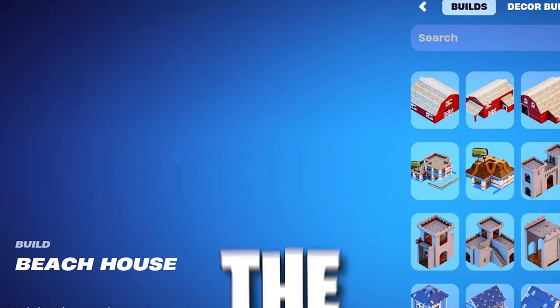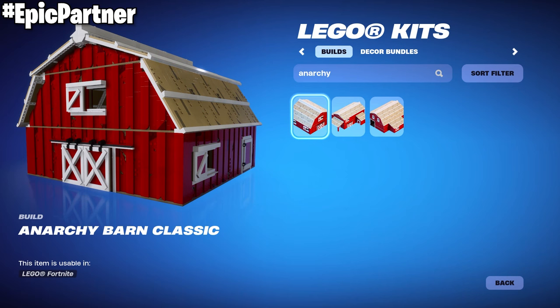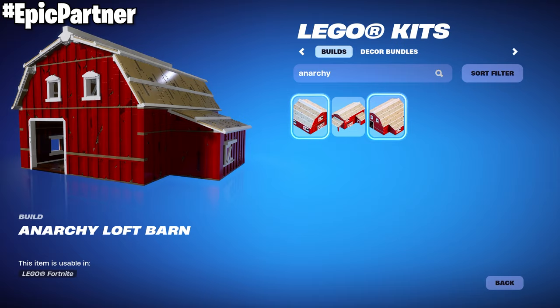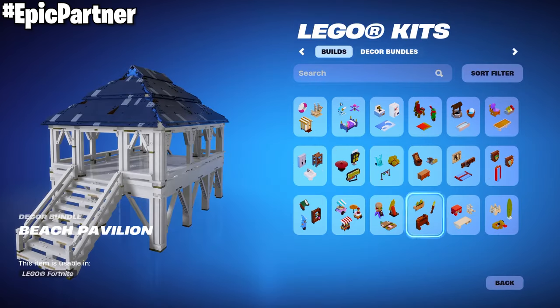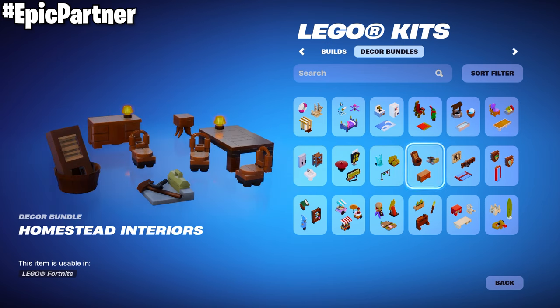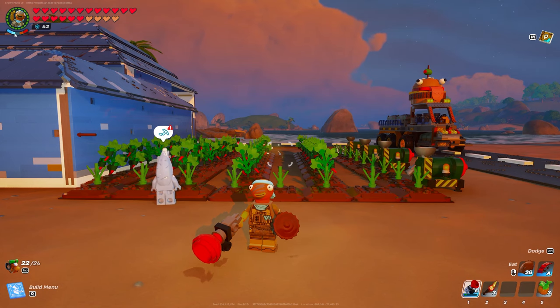This is everything from the Anarchy Acres bundle in LEGO Fortnite. Huge shout out to Epic Games who gifted this to me a little bit early before it releases later on tonight. This is the full bundle which comes with three builds and also 24 total decor items, and it's going to cost about 800 V-bucks. Let me show you guys in this video exactly why this is worth it.